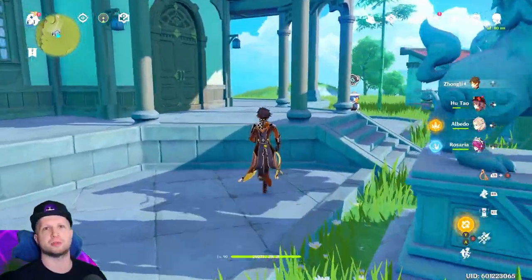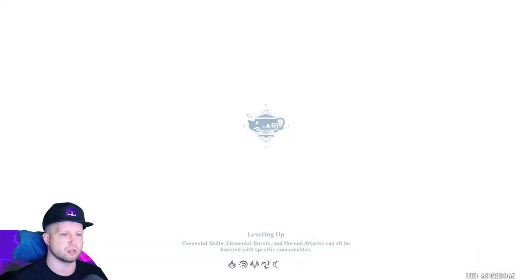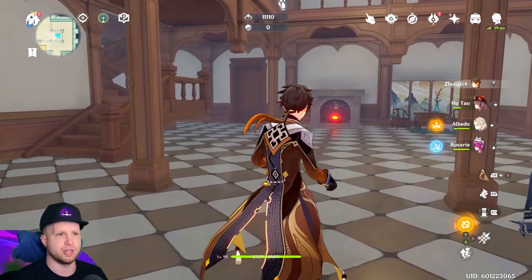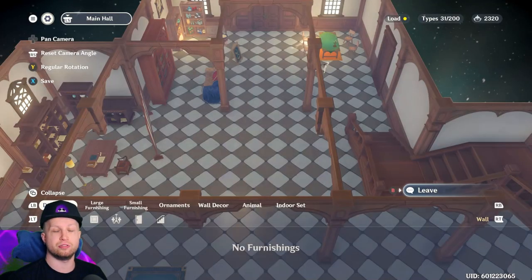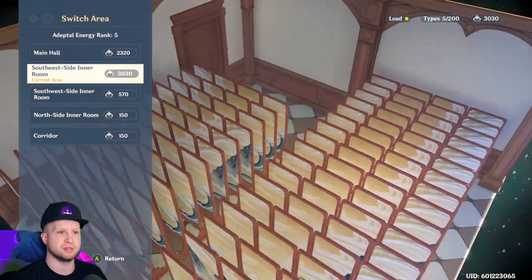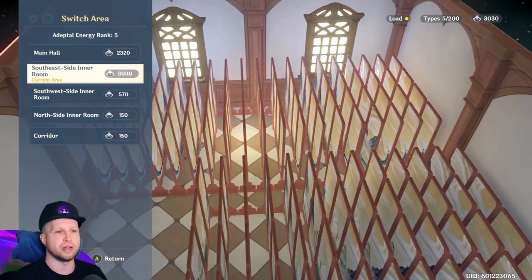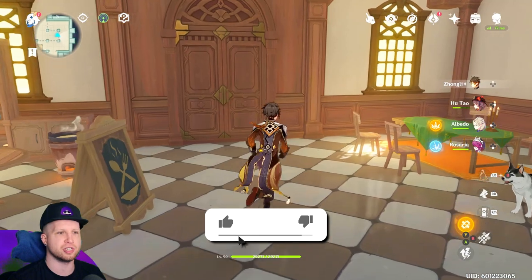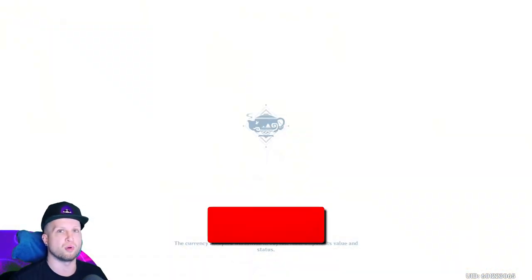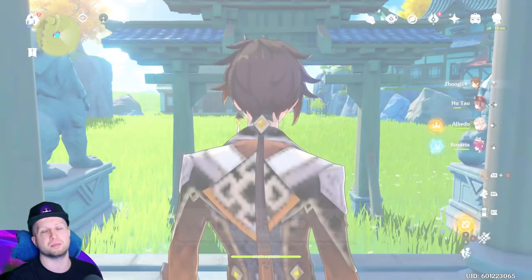I wanted to briefly mention something I didn't really talk about in my housing tutorial video. What you should actually be investing all your time into is these — what everybody calls 'Bitcoin mining.' You place all of these down to build up that Adeptal Energy so you can generate more and more currency.